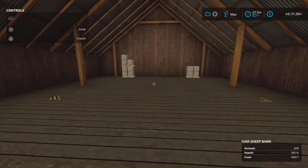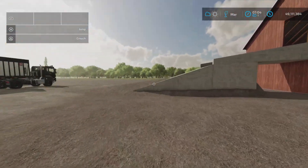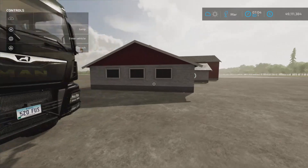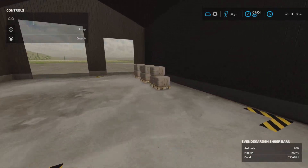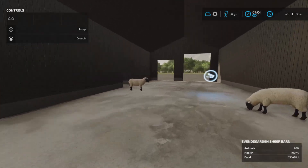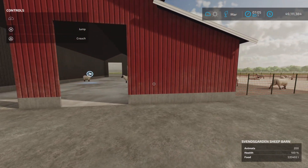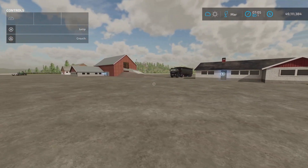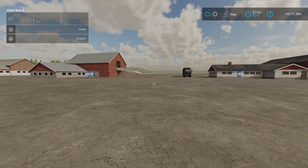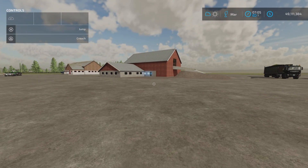The Sindvindgarden barn also ran out of food since it only takes bales. You can see sheep wandering around and wool spawning. They probably only eat about 10,000 liters of grass per month, so the Sindvindgarden's bale-only limitation is workable. That covers the sheep barns — now on to the five cow barns.